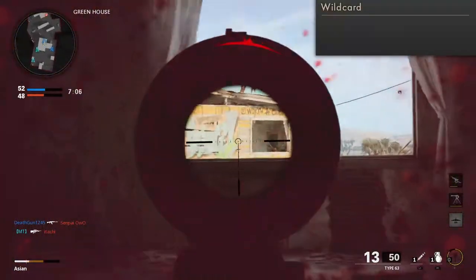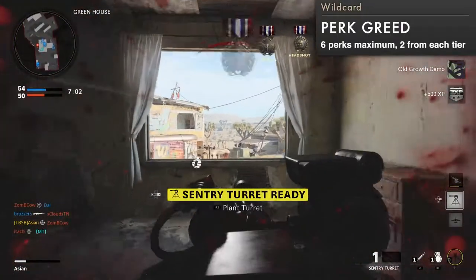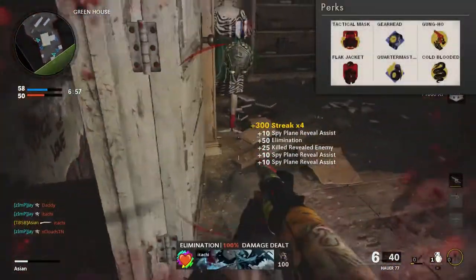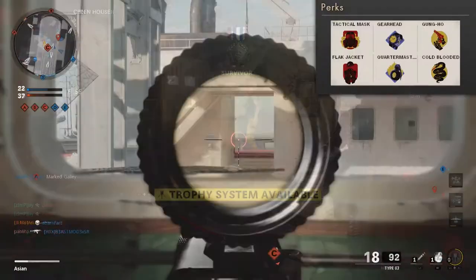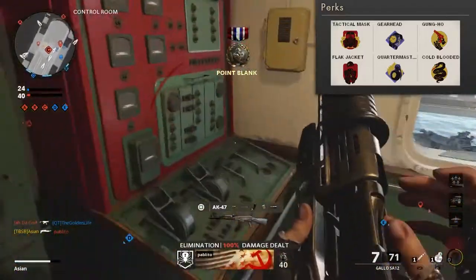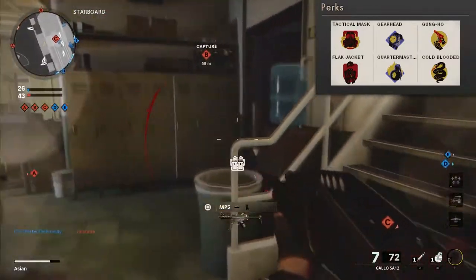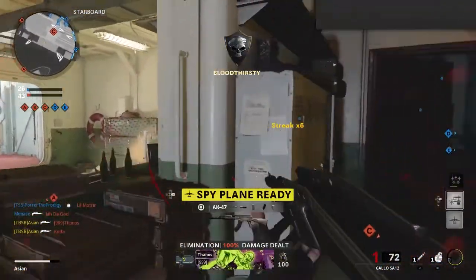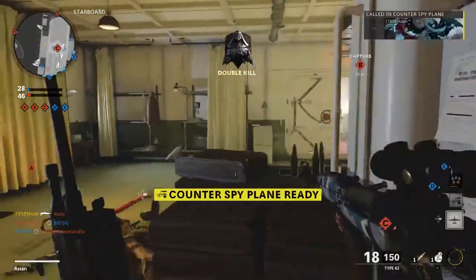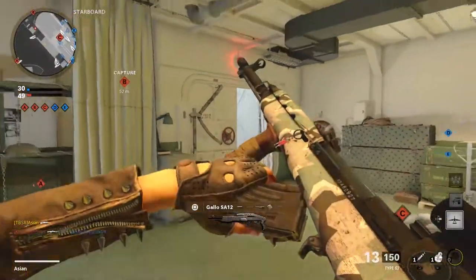For the wild card, elect the Perk Greed that grants a maximum of 6 perks, to be used with your marksman class. Round up your defense with Flak Jacket and Tac Mask from the 1st tier. Increase your equipment usage with Quartermaster and Gearhead from the 2nd tier, and Cold-Blooded and Gung-Ho from the 3rd to keep you hidden from AI Scorestreak detection and increase reactivity by switching to your secondary faster. The Gallo SA-12 was my choice, a strong option to round up the Type 63's weakness up close.